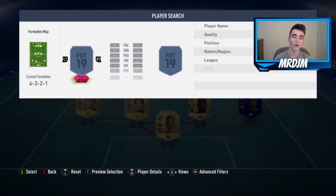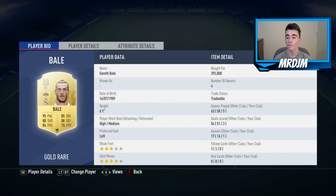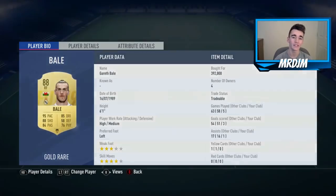Moving on to the right forward position, we have got the 88-rated Gareth Bale, who I bought for 392,000 coins. A big money signing, but definitely worth it. This guy is such a special player on this game, and yeah he did do really well for me in this team.